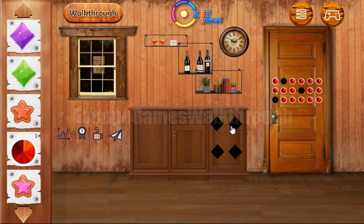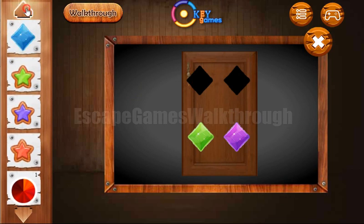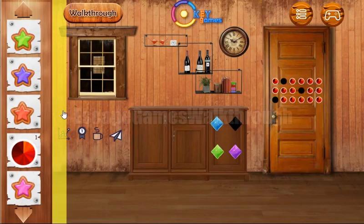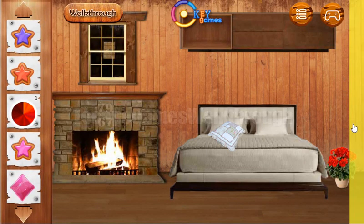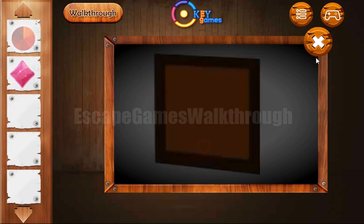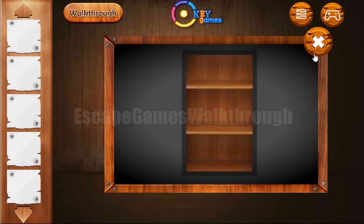Now let's go here and put these diamonds in their positions. We also have the hint on three. So let's look at this hint — we have green, red, pink, and blue. So here's the fourth gem. Now let's use four stars here, get the second token. And after putting the fourth gem here we can get the third token.